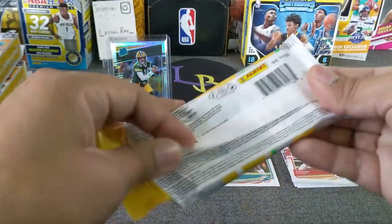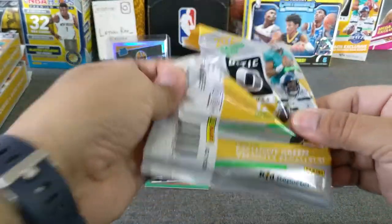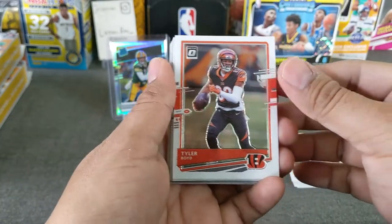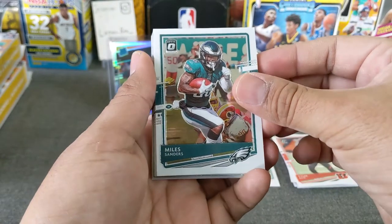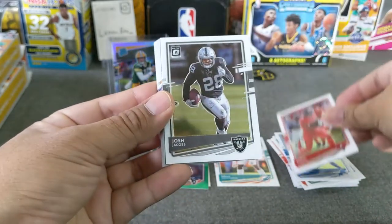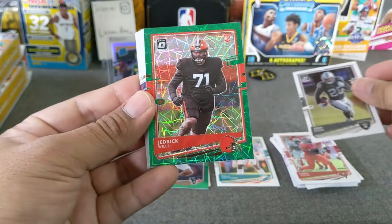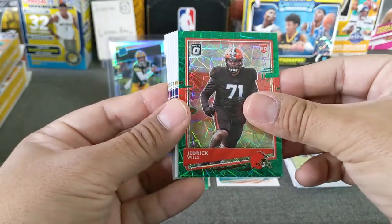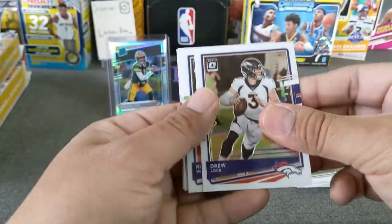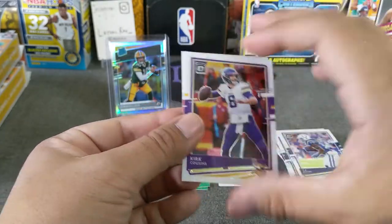Pack number two. Come on downtown! Tyler Boyd, Colonel Sanders — Chicken Sanders, Colonel Sanders — Kerryon Johnson, Chris Godwin. Then we got Josh Jacobs, second year. Let's see if we get a red rookie. It's red, but it's not a red rookie — it's Jedrick Willis. Not what we're looking for. And Nate Stanley on the rookie. Drew Lock, Russell Wilson, Ty Hilton, Kyler Murray, and Kirk Cousins. That is the two cellos, guys.